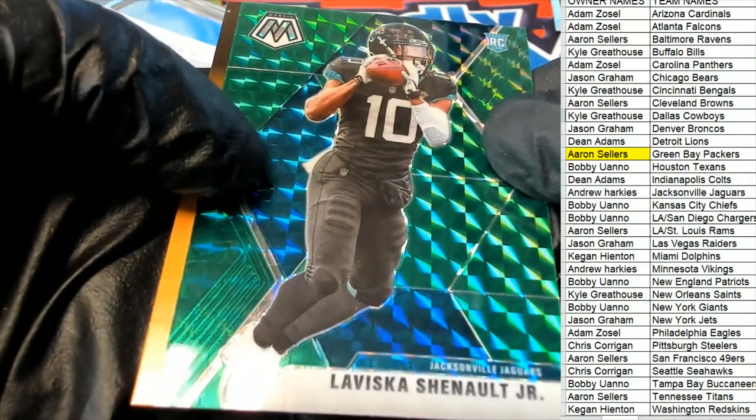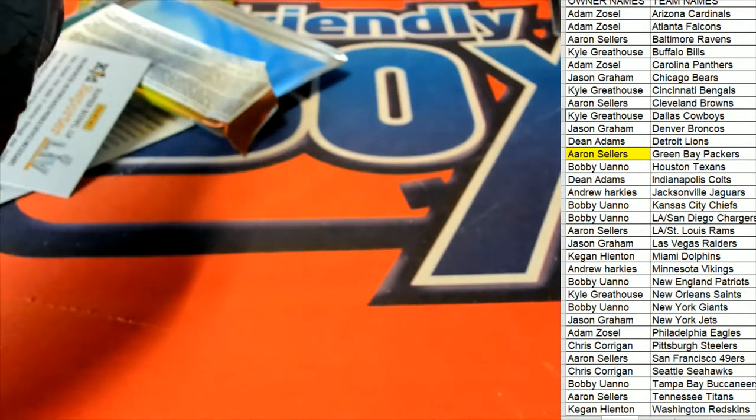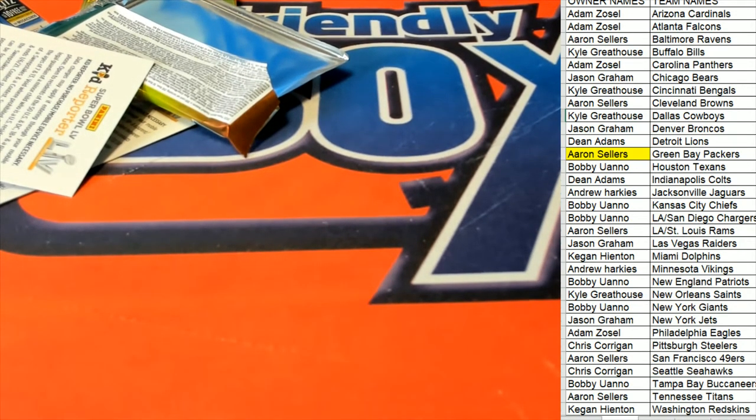For Andrew H. Really good box. Mosaic Football — I'm listing another one of those. Those have been outstanding. Every one has had some kind of really nice rookie card. We had a Justin Jefferson, then a Jordan Love. Let's see what comes out of the next one — I've got the next one popping up.